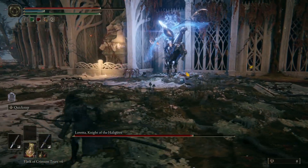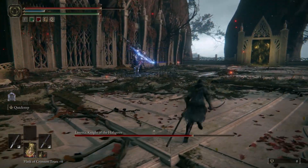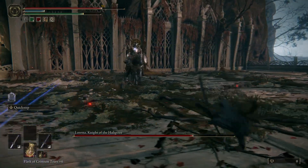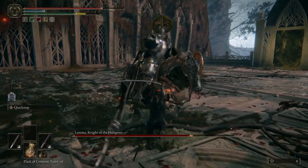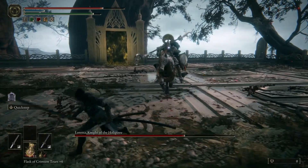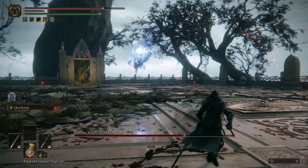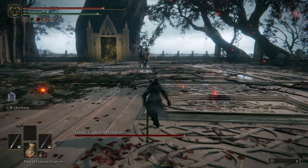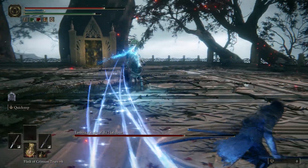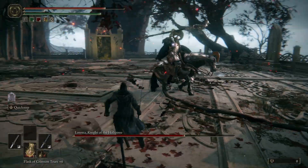That's pretty much how you deal with her the easy way — just bait the attacks. You can go in close and try to stay near the horse's rear, but if you do that, she's going to use her halberd and then she's going to have a three to four hit combo, and it's really annoying to dodge all those. So baiting the overhead is probably the easiest. The arrow shot, dodge to the side. Swords, you can pretty much just strafe that. Magic shots, you can either strafe or dodge sideways.